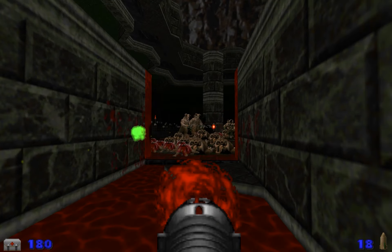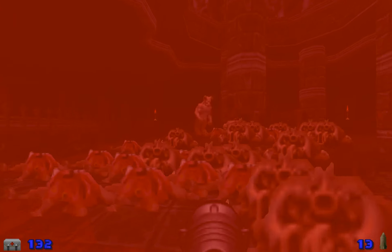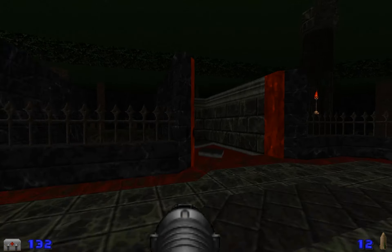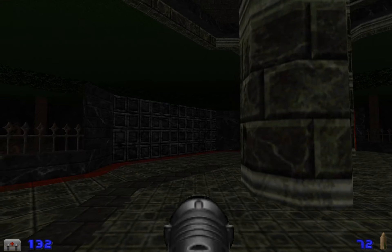The strategy I have is to use these cupboards as little rat holes to shoot out from and funnel in the enemies. They also contain some health and ammo, which is very much needed.